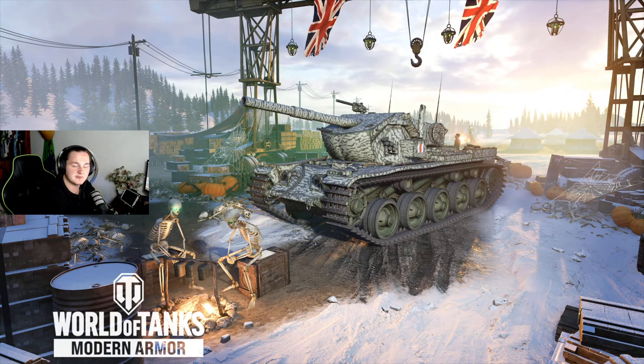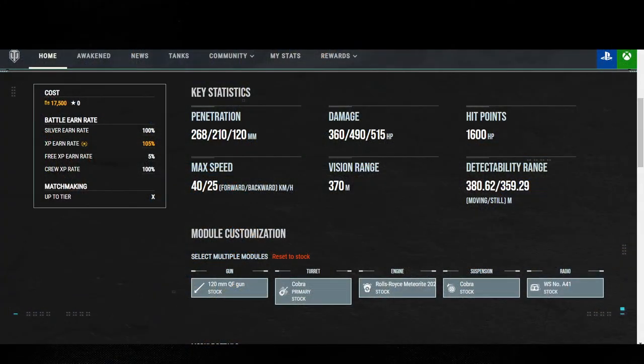Let's dive into some statistics and take a look at the tank entirely. Starting off, we're looking at 268 standard penetration — they are HEAT rounds, keep that in mind. Your premium rounds are HESH with 210 penetration, and then your high explosives are also HESH rounds with 120 pen. Your alphas: 360 base damage on your HEAT rounds, 490 on your premium HESH, and 515 on your regular HESH rounds.